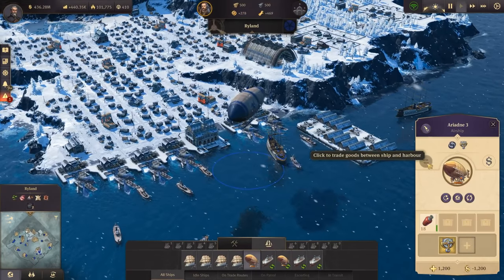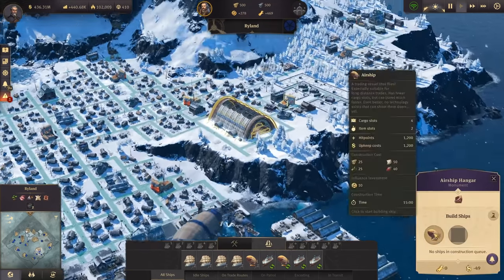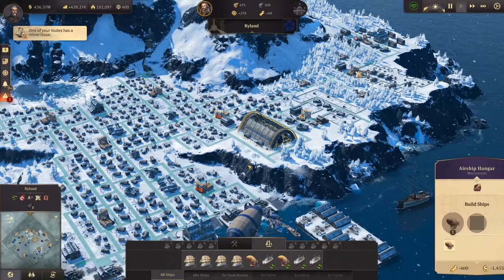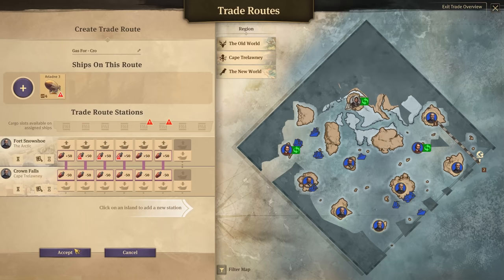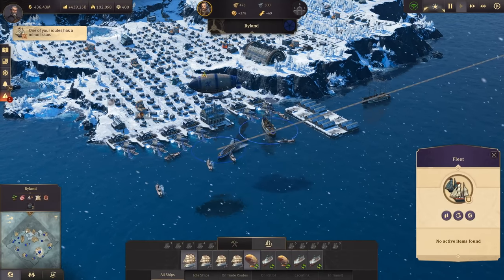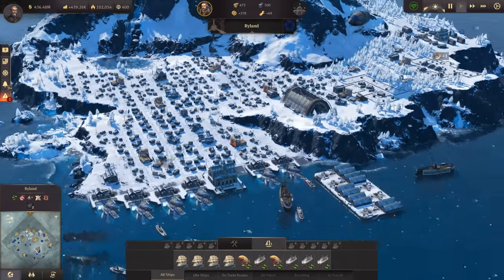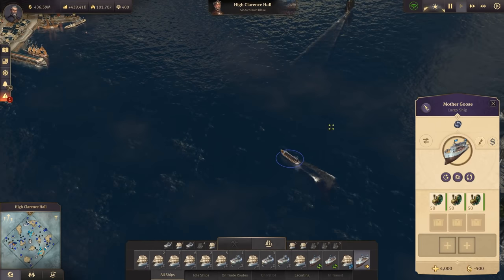Our airship has arrived back in Rylan with a bit of gas - now we should have everything for another airship. The third airship is now being constructed in Rylan. That means we can have our gas trade route active with Ariadne 3 again. This ship is now on its way back - seems perfectly fine, having enough slots for everything.